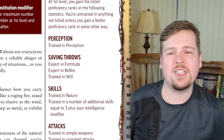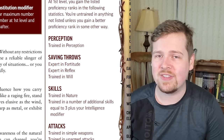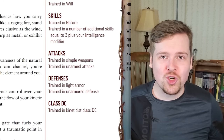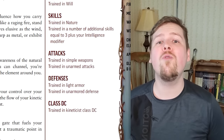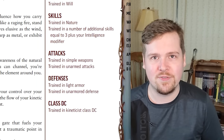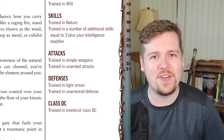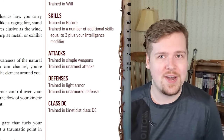They begin the game trained in perception, expert in fortitude saves, expert in reflex saves, and trained in will saves — a decent enough array. They're trained in nature, as well as three plus intelligence in additional skills. They're only trained in simple weapons, which most of the time you're probably not going to be using anyway, and they're only trained in light armor. There are a few ways to get around this depending on your element of choice, but for the most part your kineticist is limited to light armor. A little bit of dexterity might go a long way for keeping you safe.